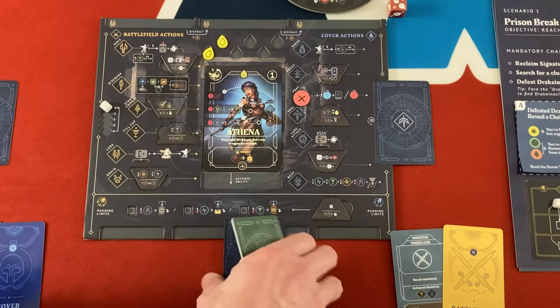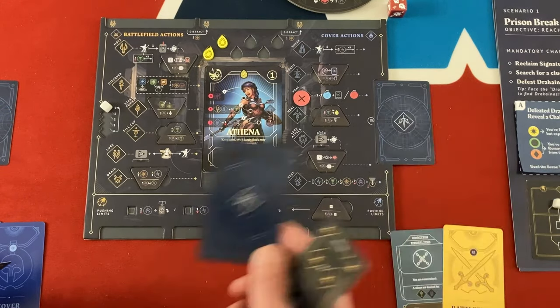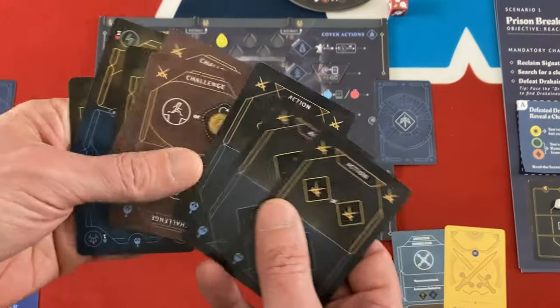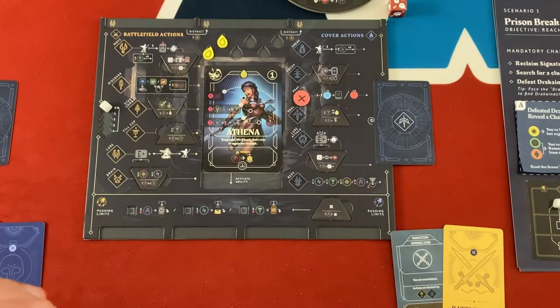Feat cards, unlike the rest, will flip face down after you use them and go into this area called oblivion - you have to take the focus action to get them back. The challenge and main action cards come back every turn for free, but feat cards you have to work a little bit to get back.